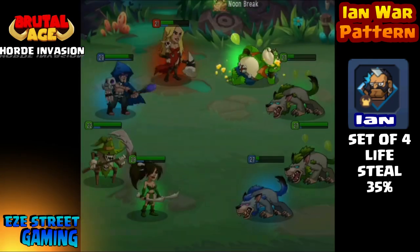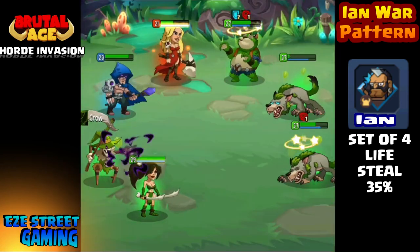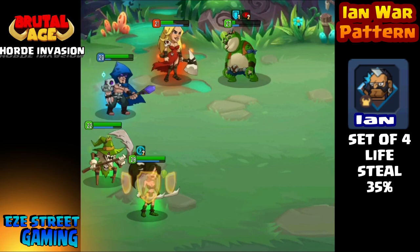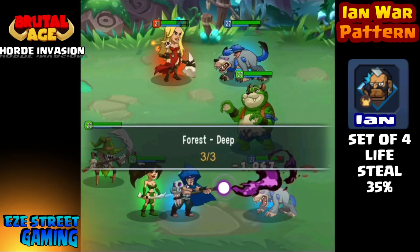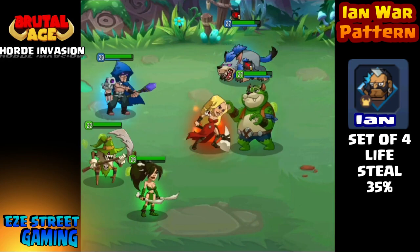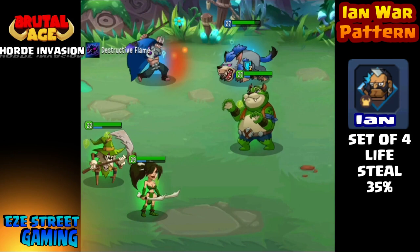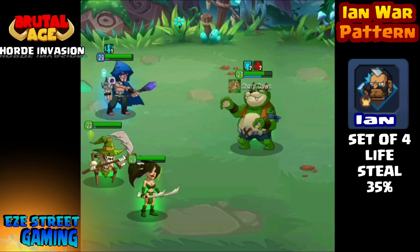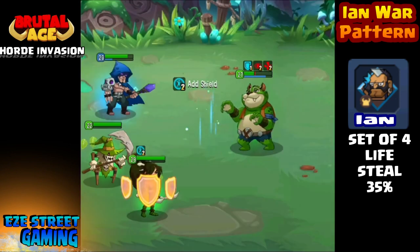A set of four Ian gives you life steal at 35%. I had mentioned this in an earlier video but I was incorrect in my explanation. I asked several people and we thought it would take 35% of their end life — kind of like at the end of a rank match where hit points deplete from the right side of the bar. But I was wrong. Life steal means every time you attack, you get hit points back — 35% of the damage you deal is returned to yourself.